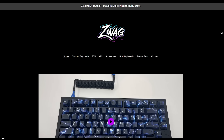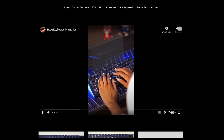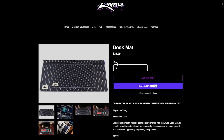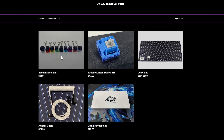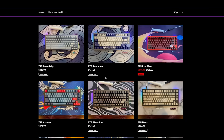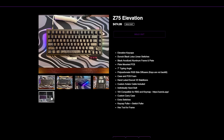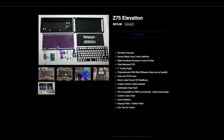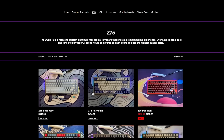Hey guys, today's video is sponsored by my website waggggg. If you haven't checked it out, I've got custom keyboards that sound really nice — there's a sound test on the site. I also have mouse pads on sale: medium for $10 and large for $34, though we don't have many larges left. We also have keychains, caps, cables, switches, and my Z75 — very pricey but a very premium, high-quality keyboard. I've only made a hundred of these; everything is custom, even the PCBs. Give it a look — I'd appreciate if you guys check it out.